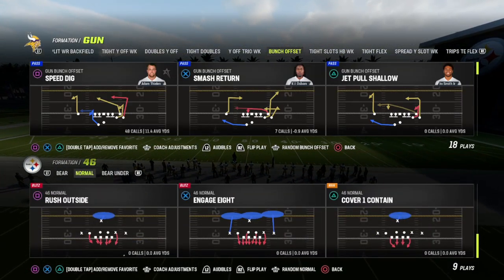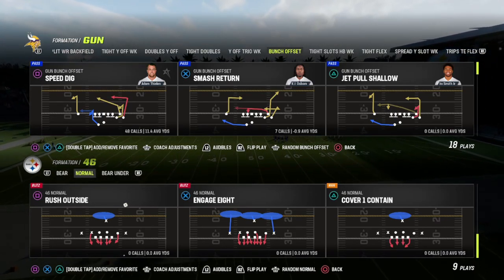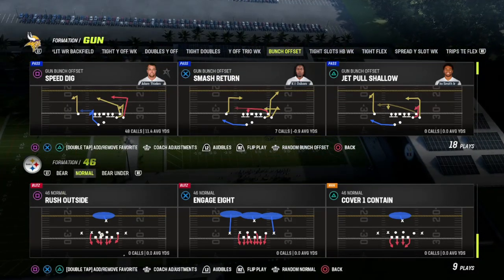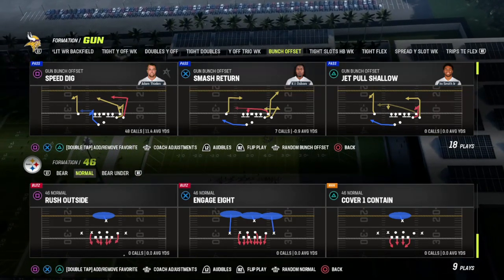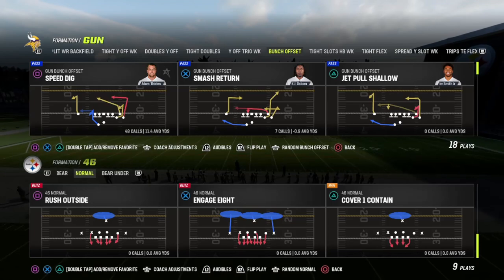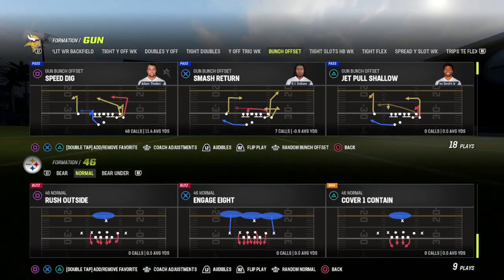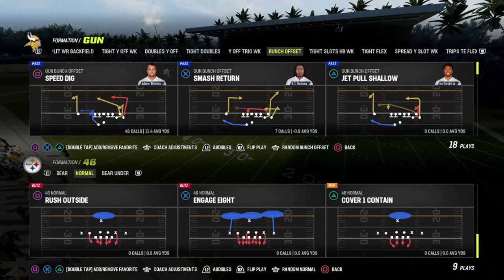Before I call the play, I want to make a note for those who don't know: when you're calling a play, the X's, O's, and squares represent different players. The O's are the linebackers. The squares are your D-line — those are the defensive linemen in that formation specifically. The X's are your defensive backs. For this blitz, you want your defensive back to be the one blitzing, so whichever side the X is on — left or right — that's going to be your main blitzing side.